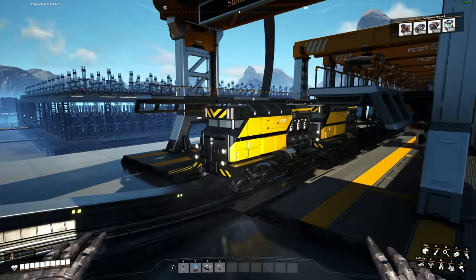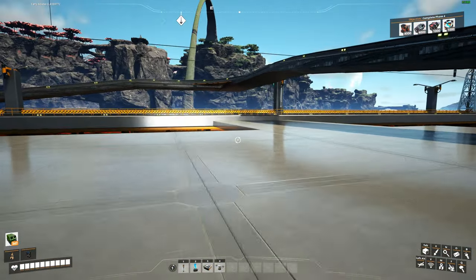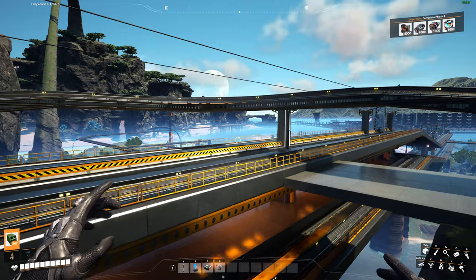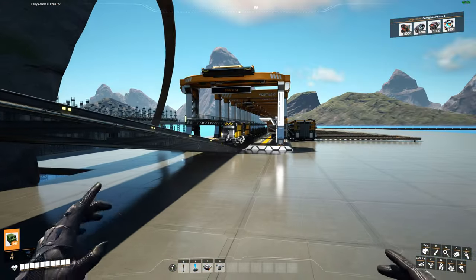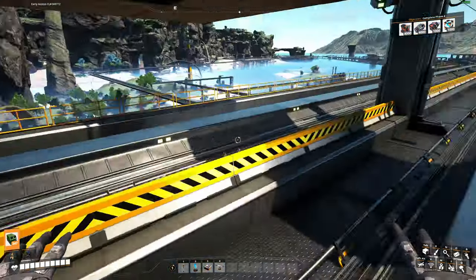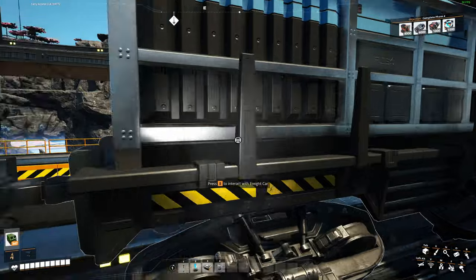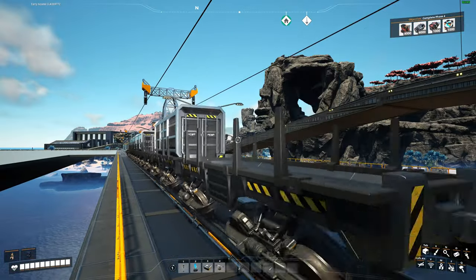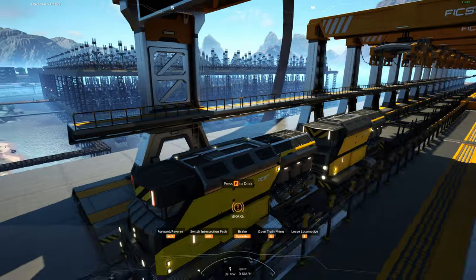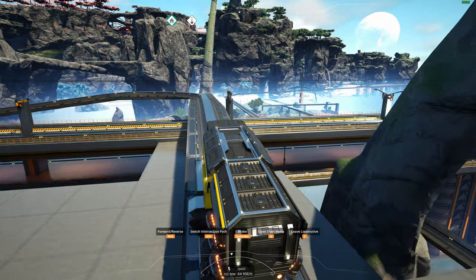We've got the train station down and I've put the train in. I want to go through a few things I've done because I've completed the network. We've done an overpass, and the reason is this train is extremely long — if it pulled out into this junction it would occupy this section for a while and could stop other trains, which we don't want. Trains need to go from A to B without obstructions.